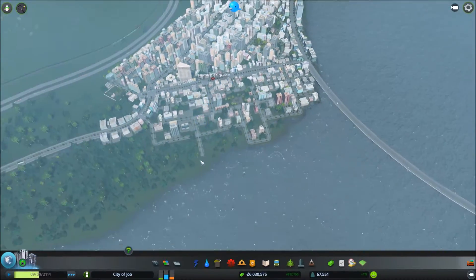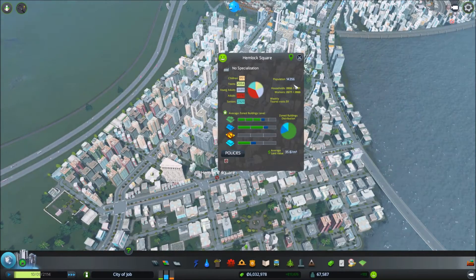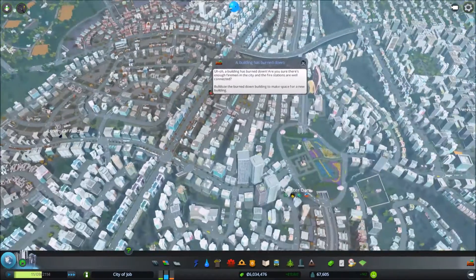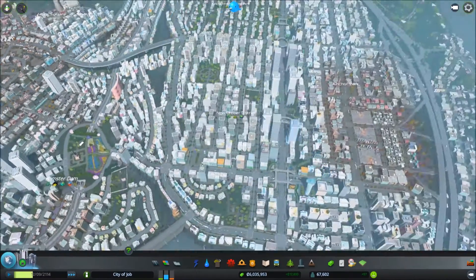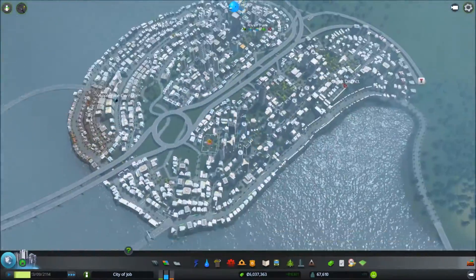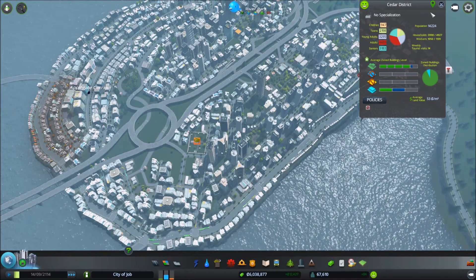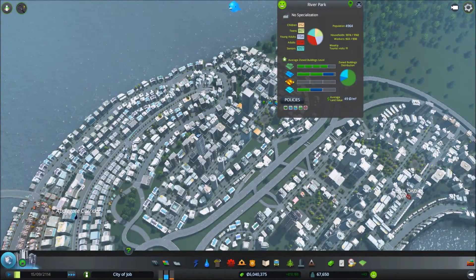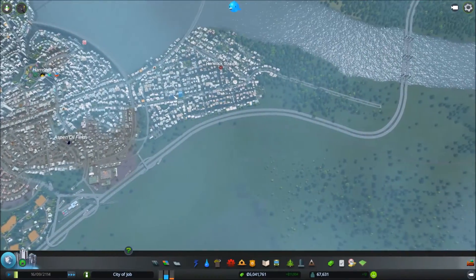Actually, Hemlock might not be a bad place to put that because it's already got 14,000 people in it - it might be my biggest district. Amsterdam's got 12,000, New Umber's only at 8,000. Hemlock might already be my biggest city. Cedar's got 14,000, but Hemlock's clearly gonna end up being bigger than Cedar, of that there's no doubt, just because of the sheer space Hemlock's gonna take up.